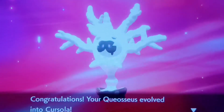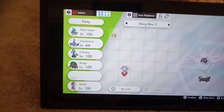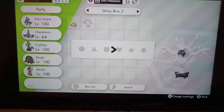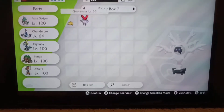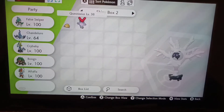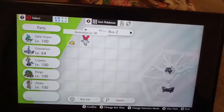Evolve, you beautiful thing — time to evolve. Come on, look pretty. Oh my god, that's actually pretty cute. Quiosius the shiny Cursola! Hell yeah — let's add that into the box and add it to the Pokédex, right next to Joltik. Let's give it a beautiful red heart. So this is shiny number 34 for 2021 and number 340 for the shiny living dex — a pretty weird correlation.